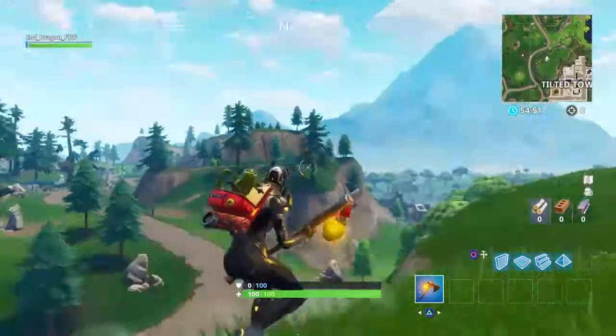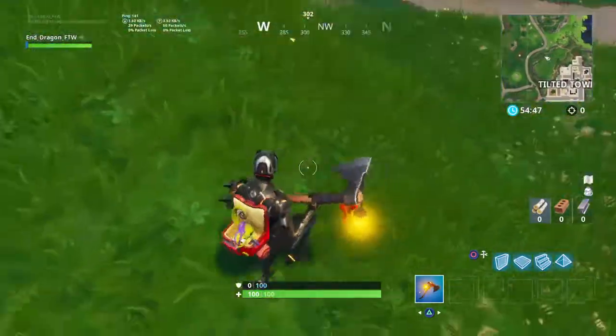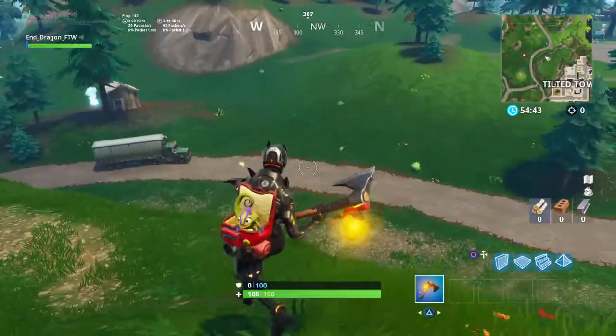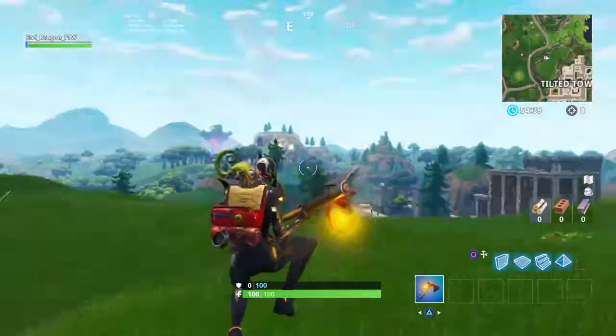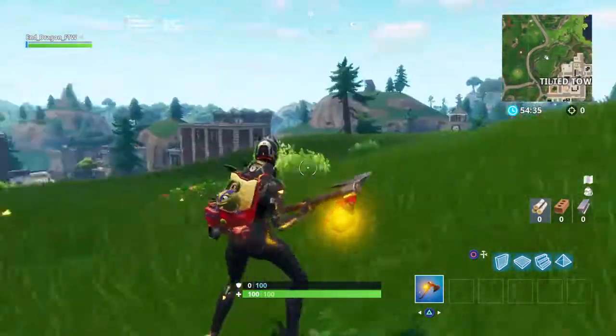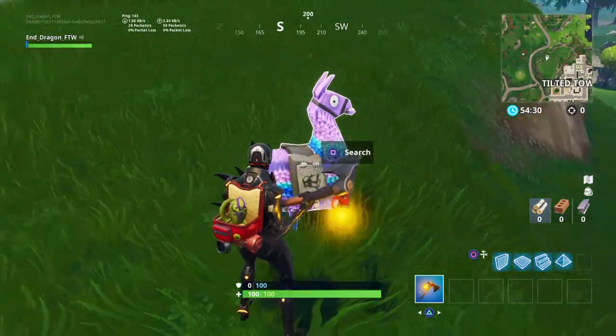Once you find it, like if you found the llama in a mountain or something, what you want to do is go over a low point in the map. So right here, like here in Tilted Towers or in that river right next to the tower — that's a low point. So make sure that you get there first.